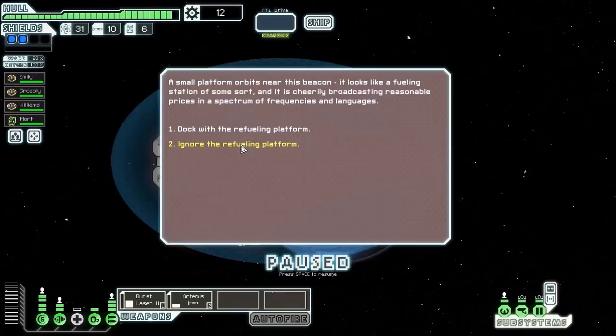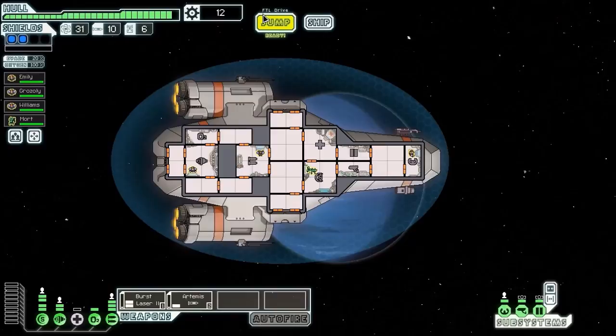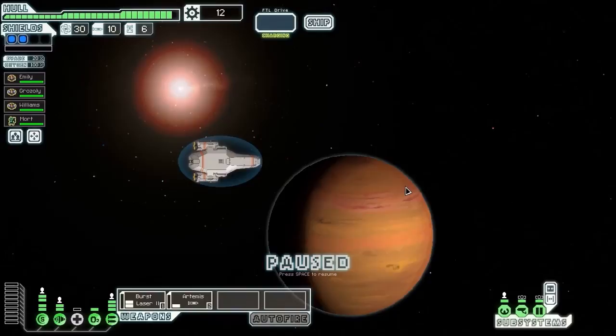I'm going to ignore the refuelling platform because it can do you hull damage and I've got so much fuel I don't need any more. There are a couple of options - it can do you hull damage, you can get boarders, or you can get some free fuel. I'm going to ignore it in this event because I'm not desperate for fuel. Normally I would take the risk but not with 30 fuel on board.